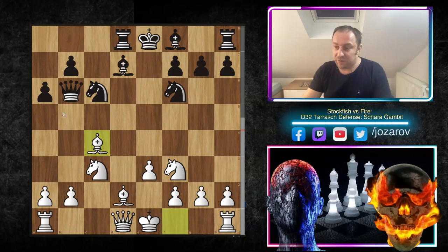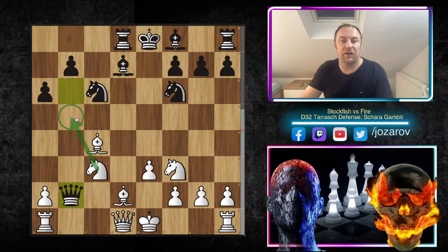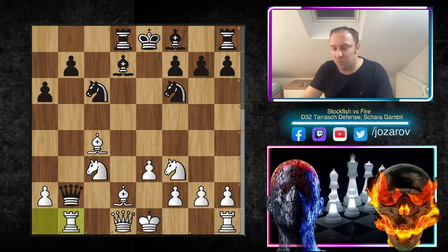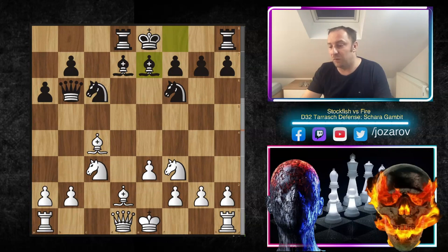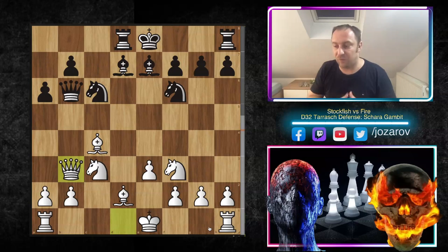Fire played a6 instead, and here Bc4 — Stockfish continues normal development. Even if you take the pawn on b2 now, you control b5, but we've seen that Nb5 was the main tactical shot. Still, Rb1 works: you have to escape with the queen, take the pawn, Qb3, simplifying the game into a favorable middle game or endgame where White is up a pawn. After Bc4, Fire plays Be7, and now Qb3 — a brilliant idea to go into simplification.